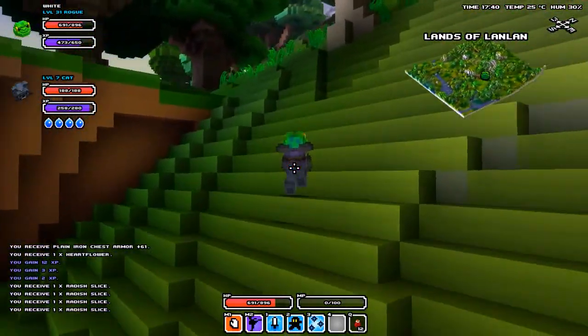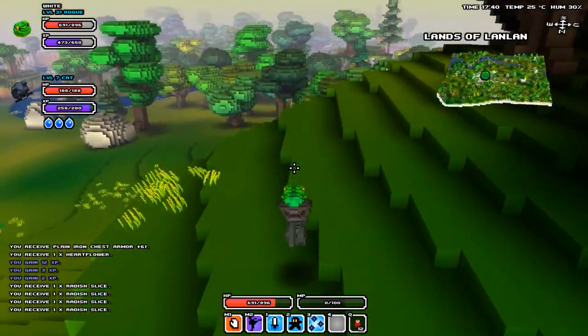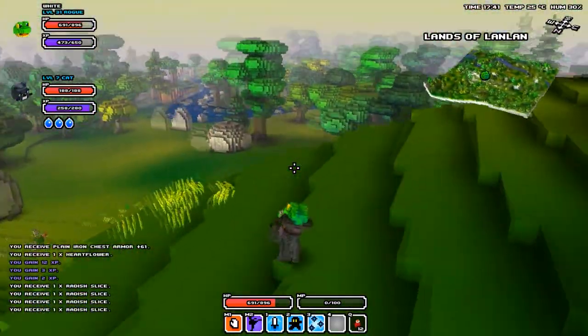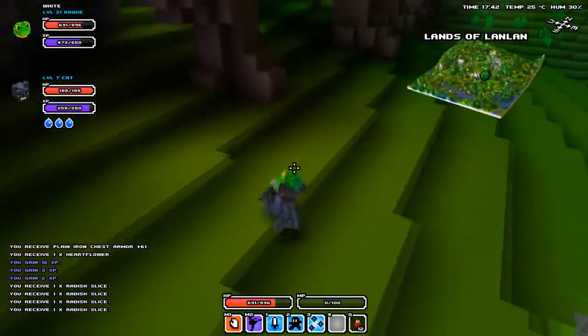What is going on guys, Wolf here. Welcome back to another episode on how to end a Cube World. First off, I'm going to show you guys how to do the avoiding fall damage trick, and then I'll show you guys how to double jump.